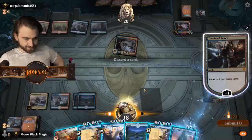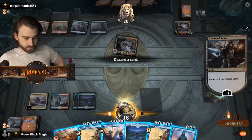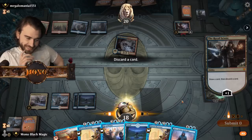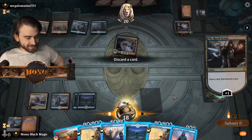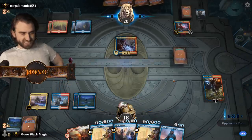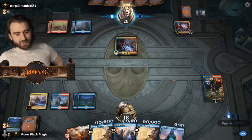Draw this card. Ooh — Jace Strategist! We'll have to play this guy maybe. I don't know if I need an island, really. Yeah, ship the island. Keep on double Brazen Borrow. I think we're in good shape.